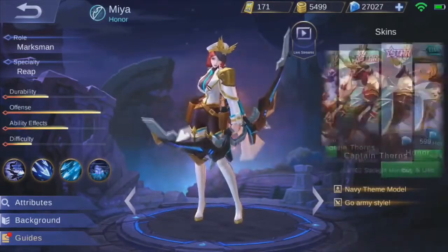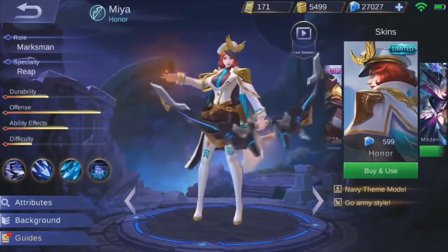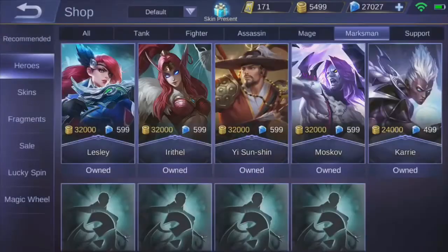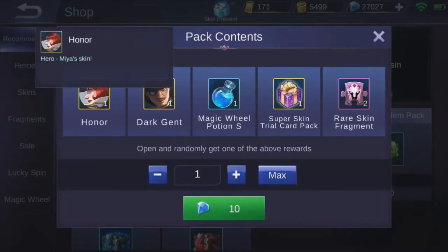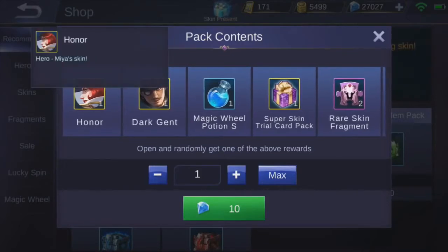I almost have every single skin, so why not get this one as well? I used to play Mia quite a lot back in the day, so why not? It's 699 diamonds. If we're in here, you can see these rolls are costing 10 diamonds each, which means if I get this skin under 60 rolls it will be worth it. If I get it over 60 rolls it will not be worth it, because I'm only going for that one skin.